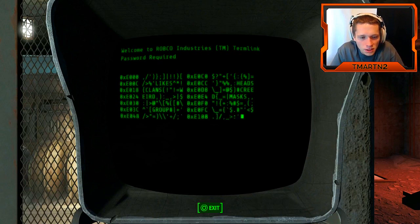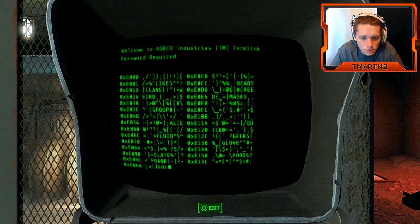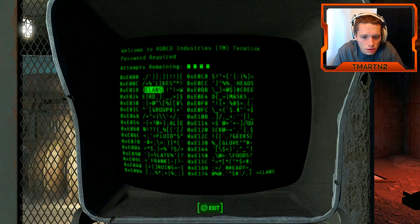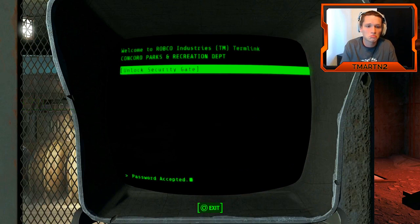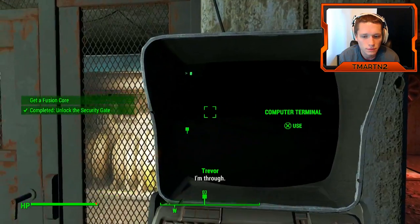Password required — what are we supposed to do here? Select a potential password with L, press X to enter it. If your chosen password is incorrect, the number of letters that match the terminal's password will be displayed on screen. Likeness is 2. Likeness is 2. Alright, we got it!